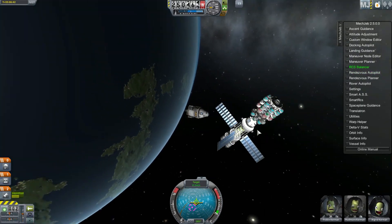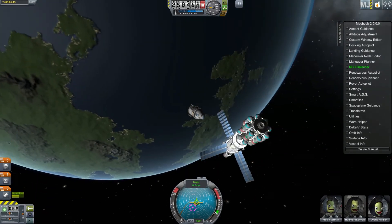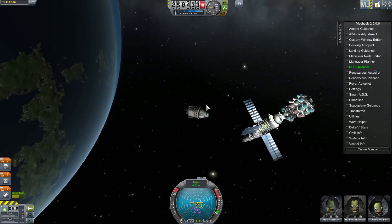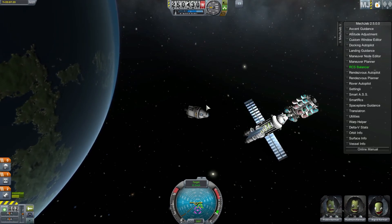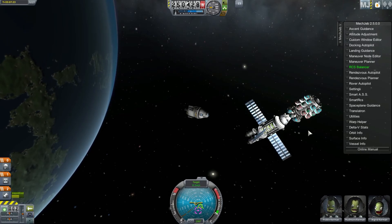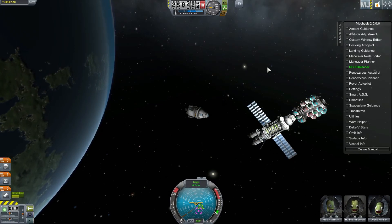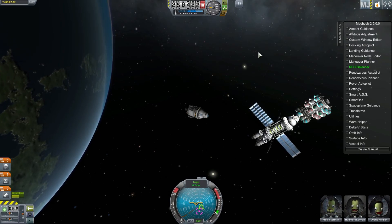From this point, now that we've rendezvoused with our station, we would use our docking autopilot to maneuver to connect to our dock here. We've rendezvoused with our target. The next step would be to use the docking autopilot to maneuver to connect to this port — that will be in a future video. But for now, I hope this helped. Thanks for watching, and I will see you in the next video.